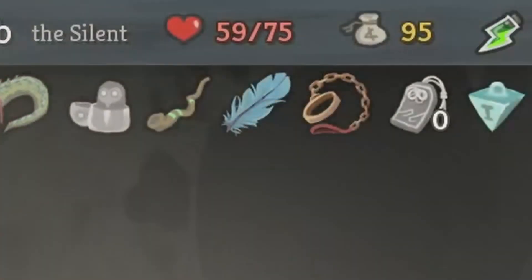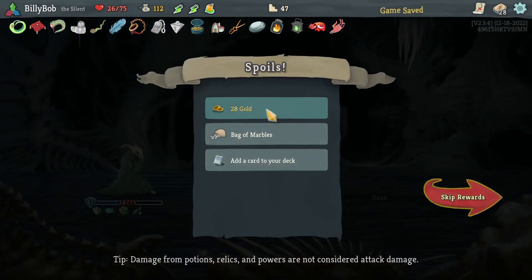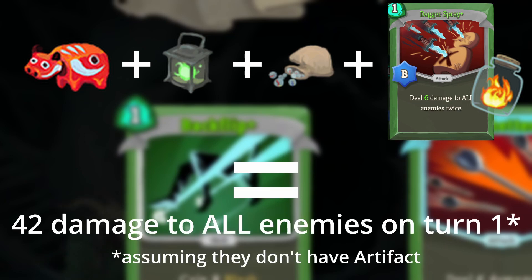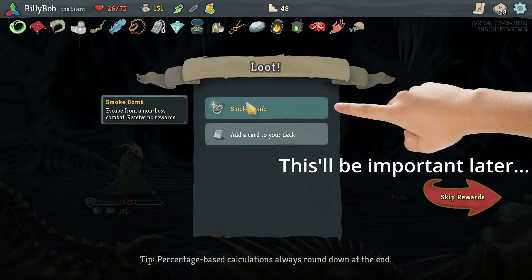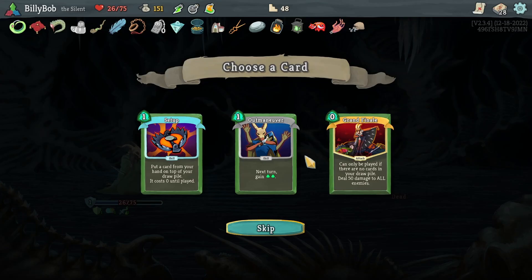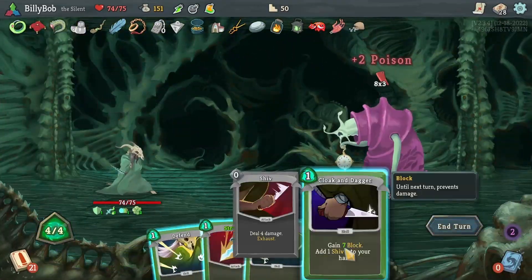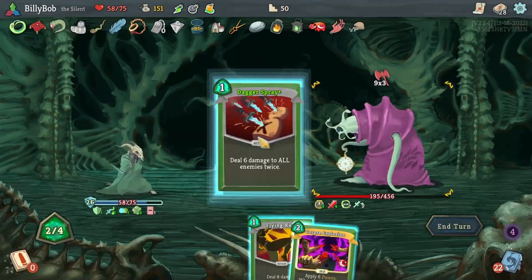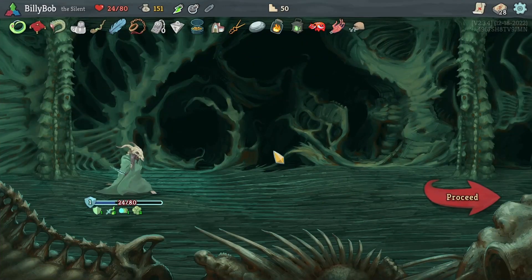One rest site later and I go from 7 HP to 58. The next elite gets me the Bag of Marbles, which makes the first Dagger Spray now do an insane 42 damage. The Transient didn't even stand a chance, which makes me feel much better than I was feeling at the beginning of Act 3. Now I have to deal with the Time Eater, who is not the boss I wanted to see — I was hoping for Donu and Dekka since I could just put Corpse Explosion on one of them. But nevertheless, I come out on top.